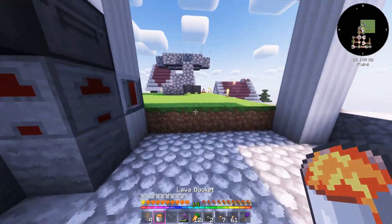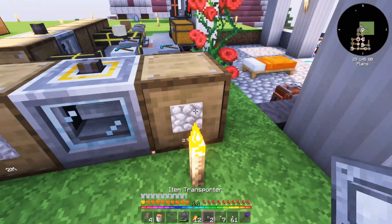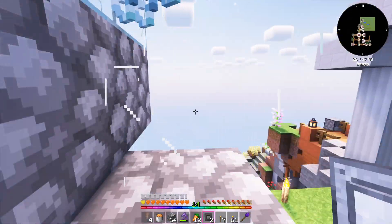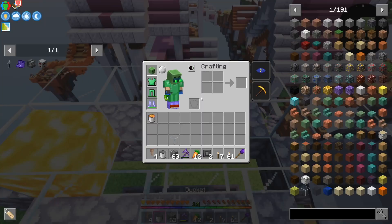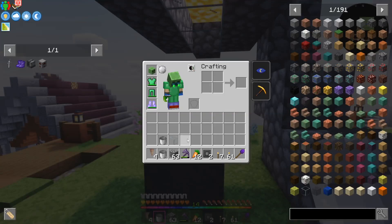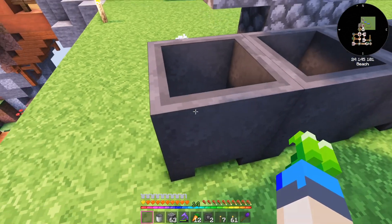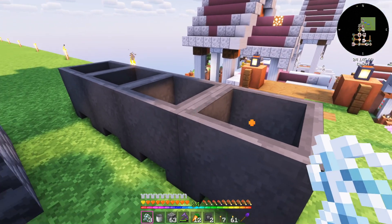I've only got two buckets of lava — that should be plenty. Let me grab some cobblestone so I'm not wasting glass. There we go, grab a stack. Let's get rid of that — excellent, I get the glass back. Then if we put one here and one here, and place the pointed dripstone there, there, and there, it should drip into here and start filling up.